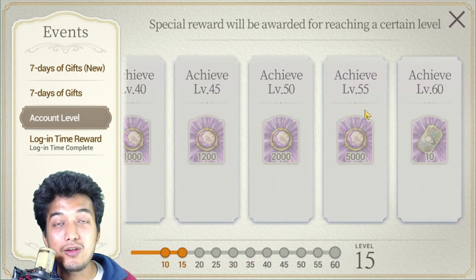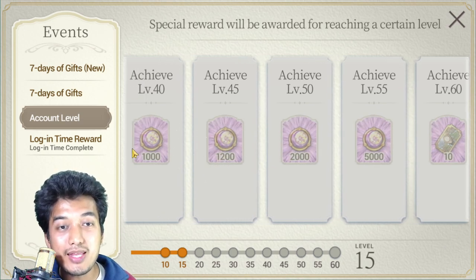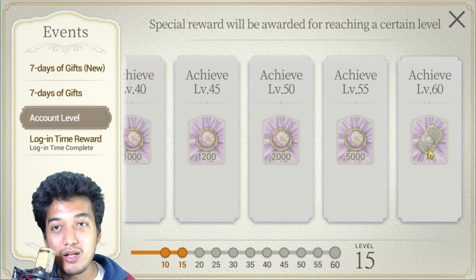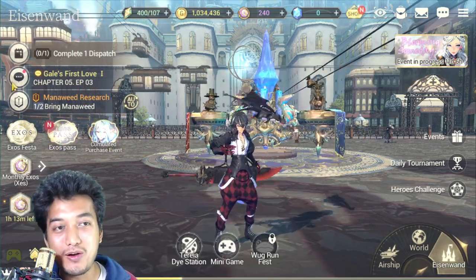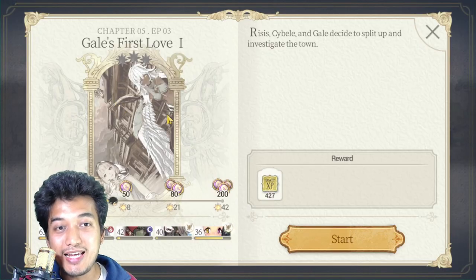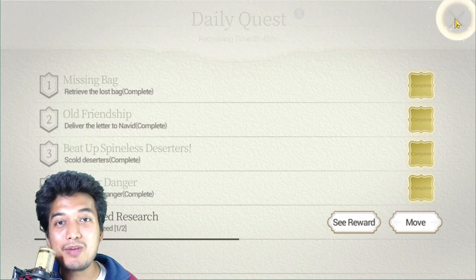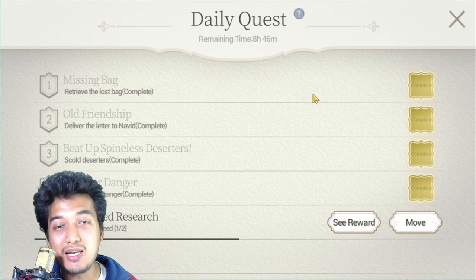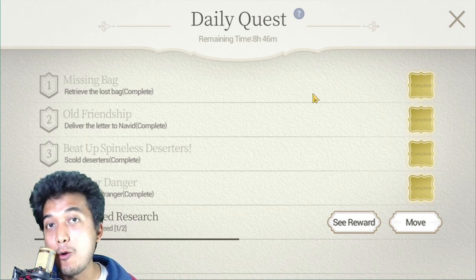Next is the account level reward. At level 55 you can get up to 5000 CES, plus 2000, 1200, and 1000 CES — that's a lot of multi summons. At level 60 you can get 10 national recruit tickets as well. To level up your account fast, do the story contents — the more story you do, the more account experience you gain. Daily quests also unlock and become your main source of account experience later.